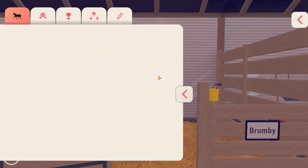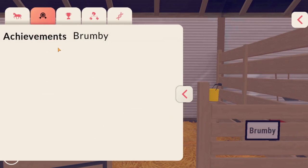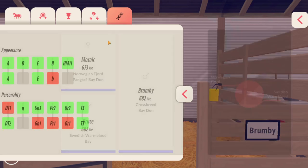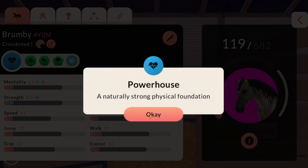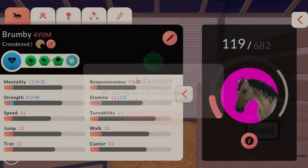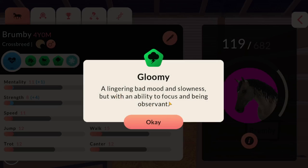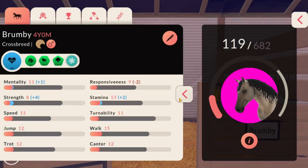Oh my gosh you guys! So you can see here, we have a lot of potential for this horse. Crossbreed, 4 year old. We can see its family tree — Mosaic and Bruce. And then we can see it's part Norwegian Fjord and Swedish Warm Blood. We can see the personality: we have Powerhouse, Dominant, Bulky. And then we have Gloomy — lingering bad mood and slowness. Oh no! And Calm — this horse is very calm and needs a skilled rider to bring out its energy.